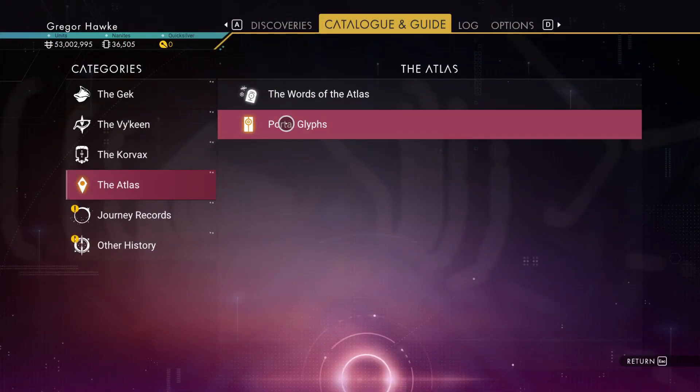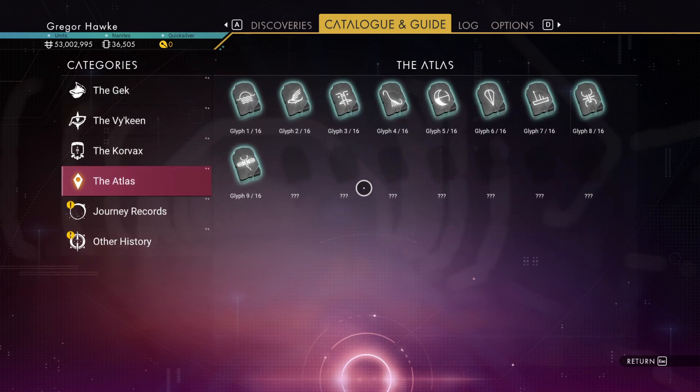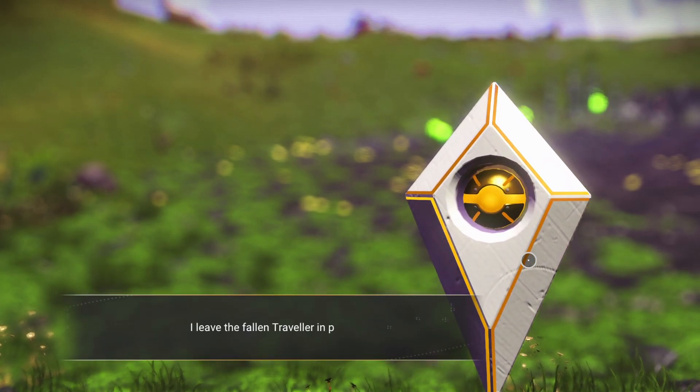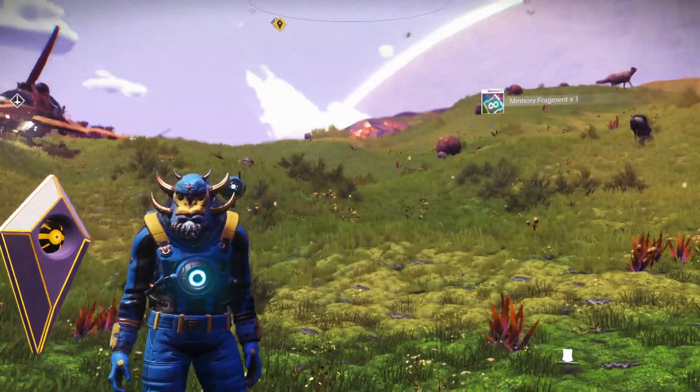We still need seven more glyphs — oh my god, why is it taking so long? After a couple more hours of gameplay and scrapping a lot of ships in every single system I visited, we finally got all 16 glyphs.